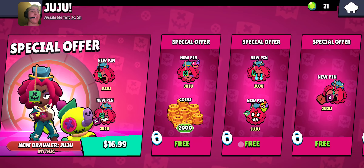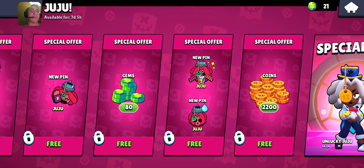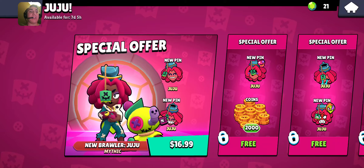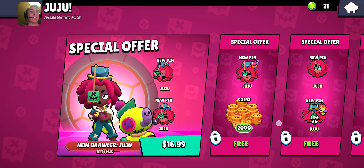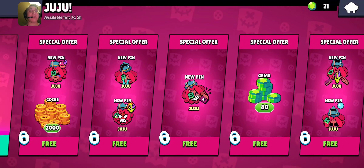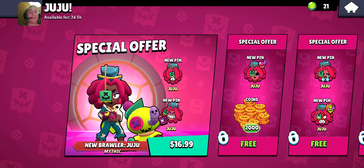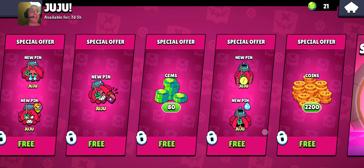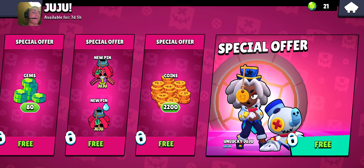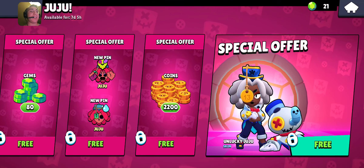It looks like you don't have to wait the week in order to get all of the rewards — it looks like you just spend the amount and get it all up front. Having to wait for something you purchased is kind of weird. It comes with some coins, some gems, and some more coins. No power points interestingly enough, but I think we all have enough power points at this point anyway.